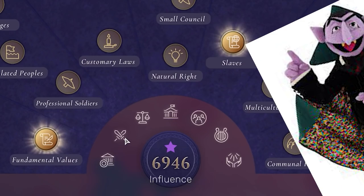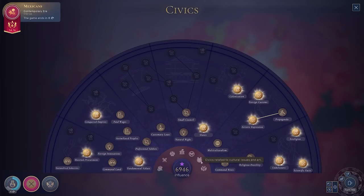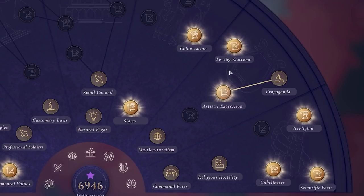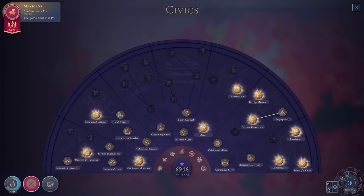Jump into show civics, then we're going to go around to the civics related to cultural issues in art. And it's this one right up the top — Foreign Customs — that I'm most interested in. I should note there is no branch connecting to it, so there's no civic prerequisite to unlock it. In case you didn't know, that's what those lines mean.